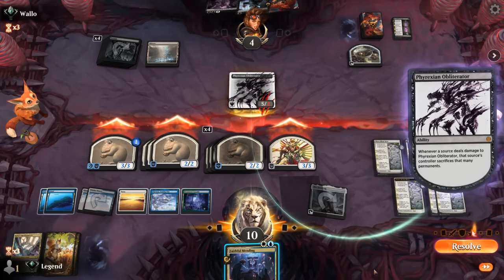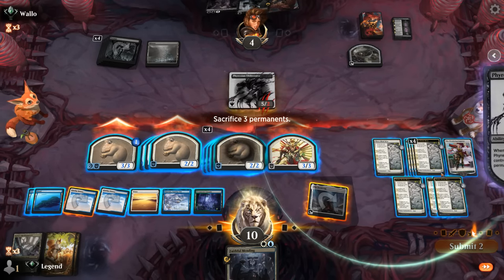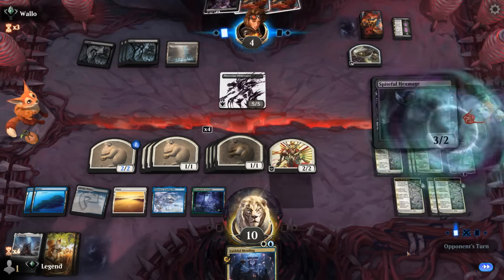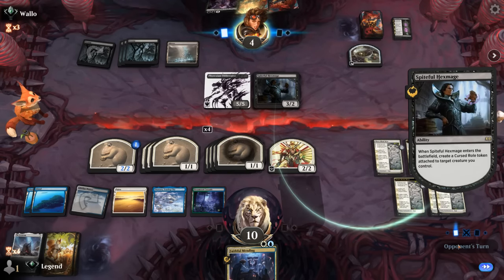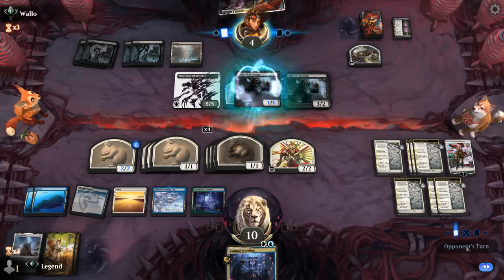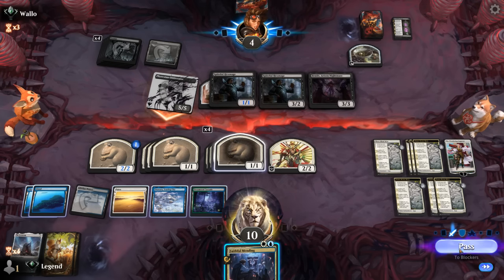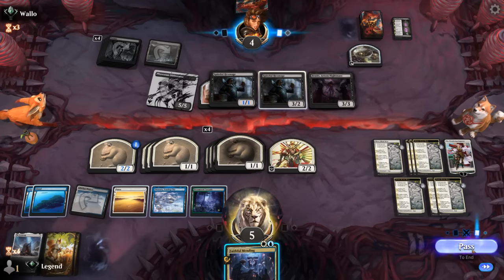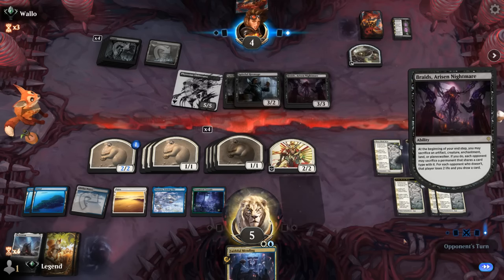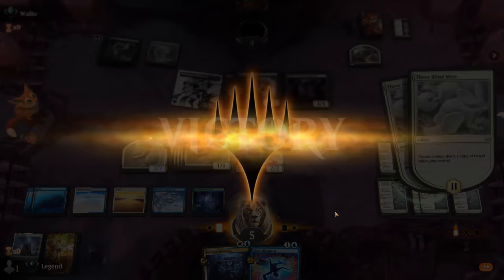Gix's Command: sacrifice the creature with highest power — my 3/3 — and the opponent gets to return Braids and Hex Mage. We make a Samurai to keep up pressure. We cycle the headquarters main phase, then cast another Three Blind Mice. Next turn we give the team plus one plus one so even a 2/2 Samurai can attack profitably. Another Gix's Command is feared but our Three Blind Mice can survive a sweeper. Obliterator could be annoying but we have enough permanents to sacrifice. We attack all out, opponent falls to four — we sacrifice a couple mana sources and one Three Blind Mice. Hex Mage — they're not wiping the board, so we're in the clear. Obliterator goes face but Emperor can exile it. Opponent concedes. Pretty close game against mono-black.